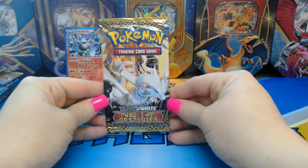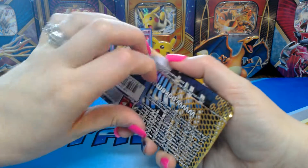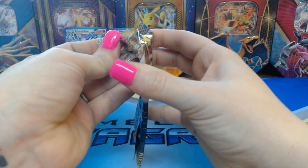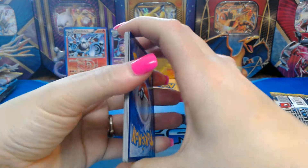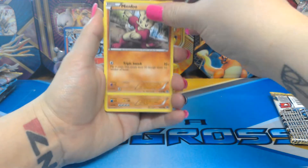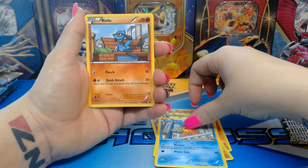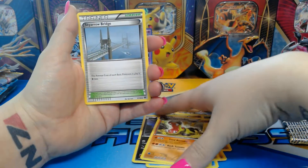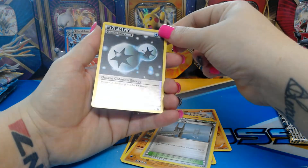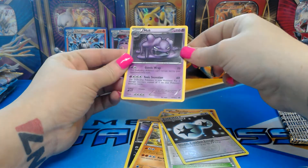Last we have the final pack of Next Destinies, which has Reshiram on it — different ways of pronouncing it, I prefer Reshiram. Hopefully we get something good. First off we have Minccino, Hippopotas, Seedot, Staryu, Riolu, Scraggy, Hippowdon, another trainer Sky Arrow Bridge, a reverse holo energy Double Colorless, and last but not least just a regular rare Muk — not a holo or anything.